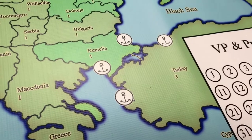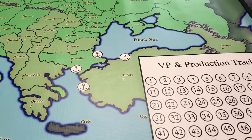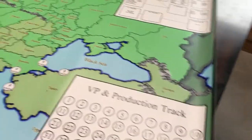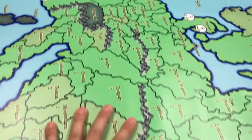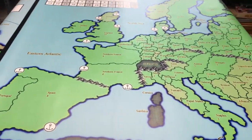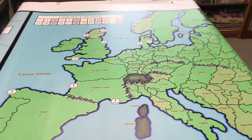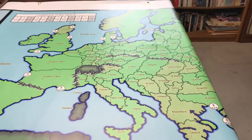We've got these little anchors — these are ports — and basically they're just there to denote those territories that touch multiple sea zones. You can use the port symbol for your navy to determine which side of the territory they went in, or whatever the case would be.